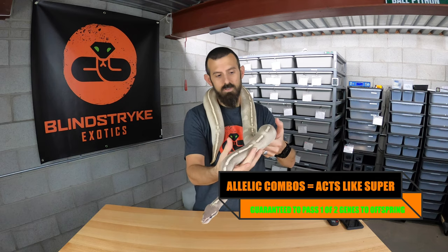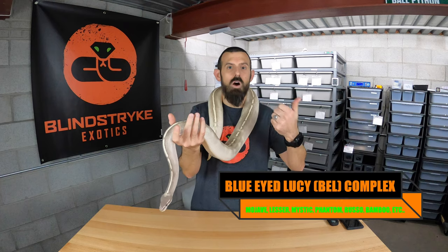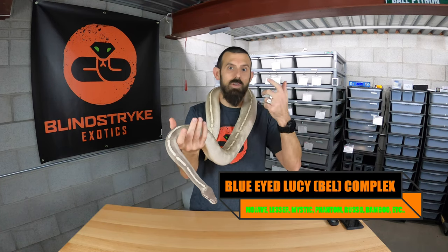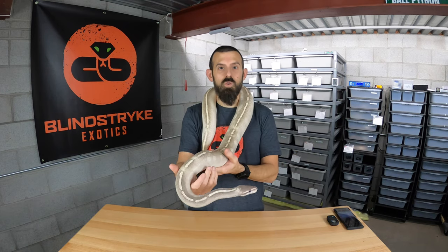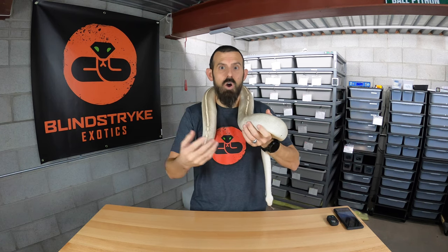For instance, this girl here is in the Blue-Eye Lucy complex, which includes Mojave, Russo, Lesser, Butter, Mystic, Phantom, Bamboo, and other genes. When you combine any two of those genes, you get a Blue-Eye Lucy, which is the Blue-Eye Lucy complex. Those are all allelic combos.